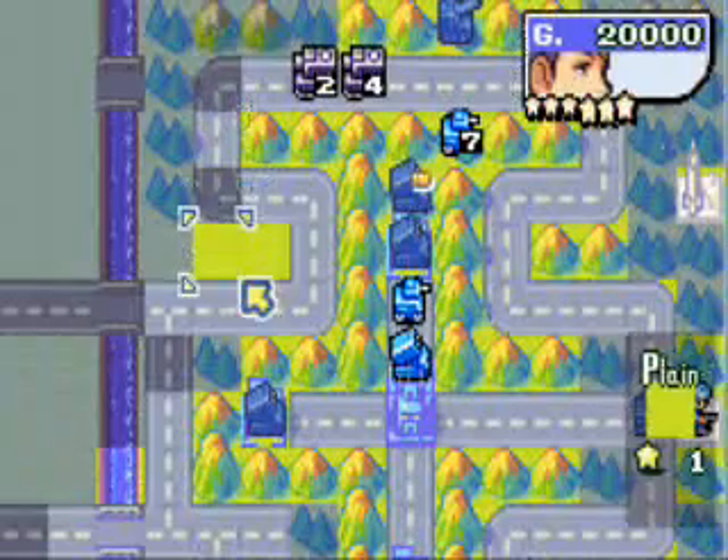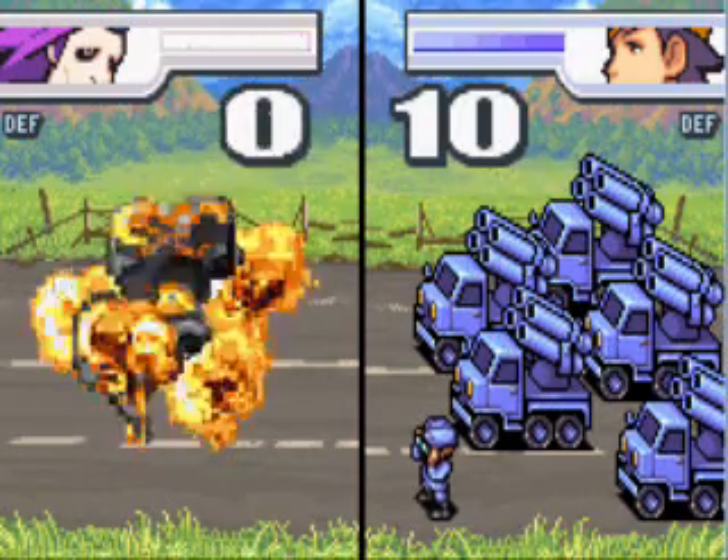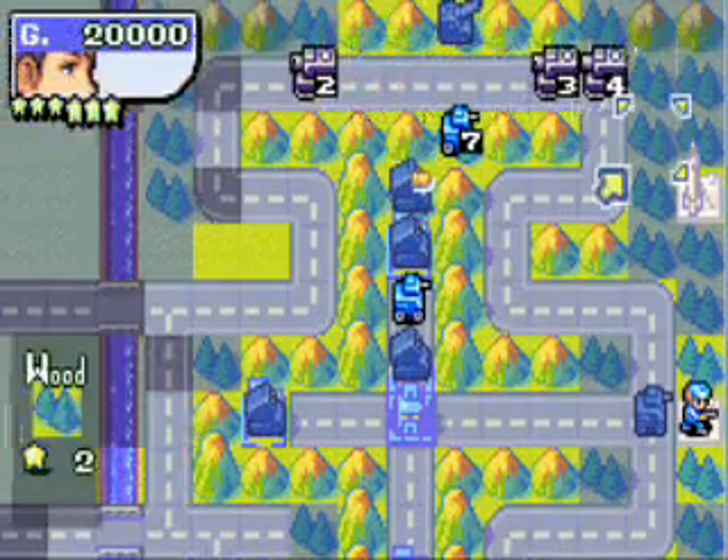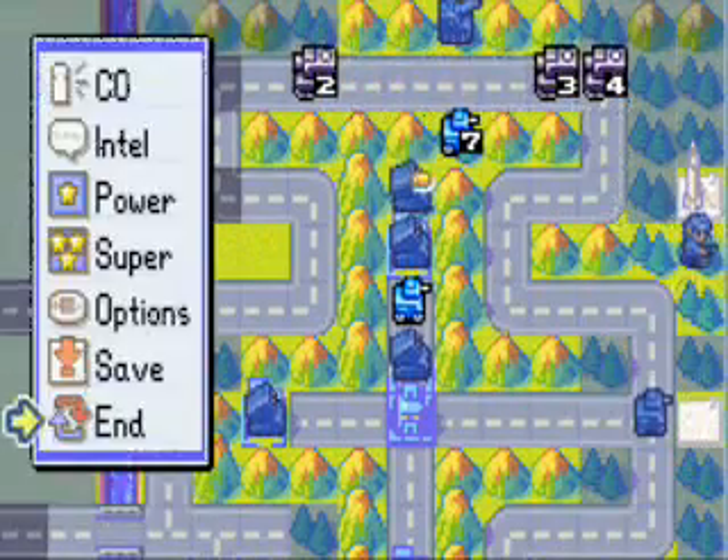Sweet destruction. It looks like Grid could use his super power. We're going to have to wait until next turn for that. For now we're going to attack at a lone unit. Let's put our infantry right close to this old silo and fire it on our turn.